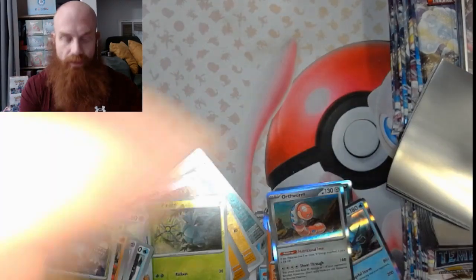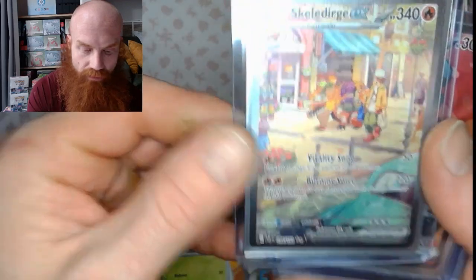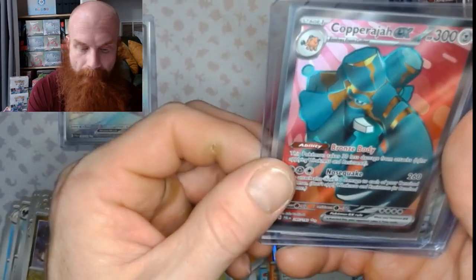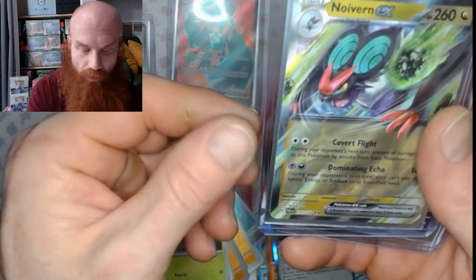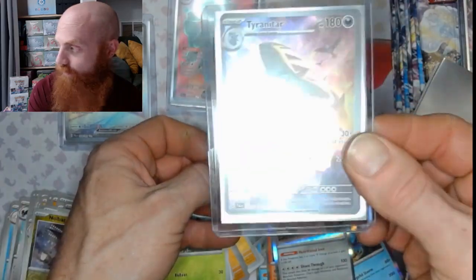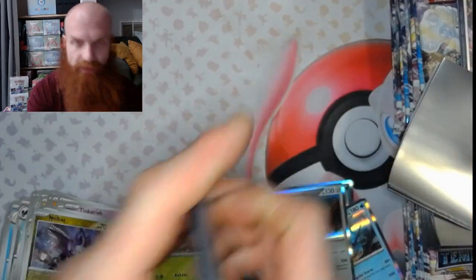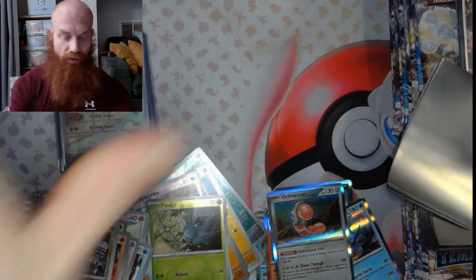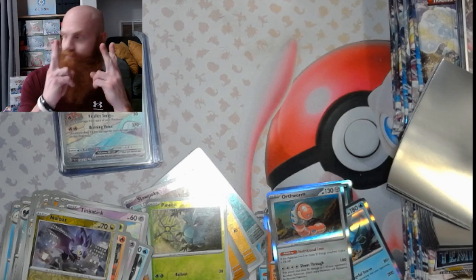Let's take a quick recap — let's see what we got. We got the Skeledurge EX, that secret illustration rare — SIR. Copperajah EX, that ultra rare. Got a Noivern EX double rare, and a Tyranitar illustration rare. That does it for this ETB of Paldea Evolved. I am Big Red and we are Card Stop TCG — check us out, like, subscribe, share. Appreciate it, fam — till next time, peace out!